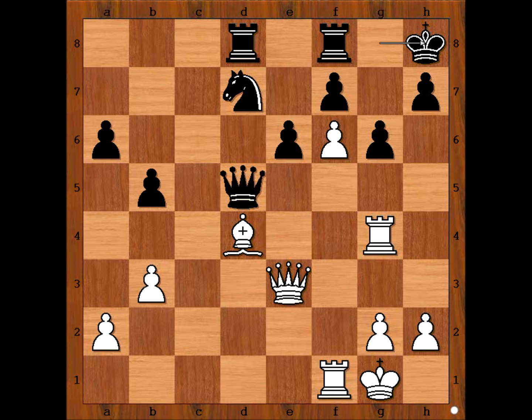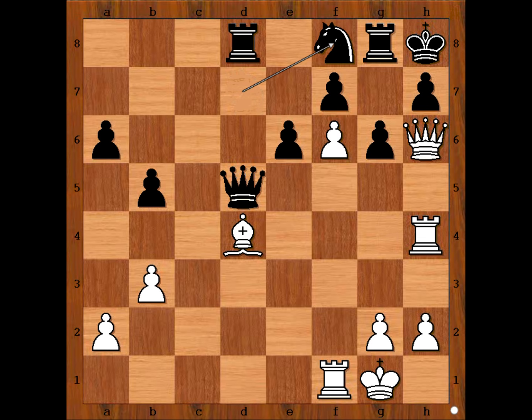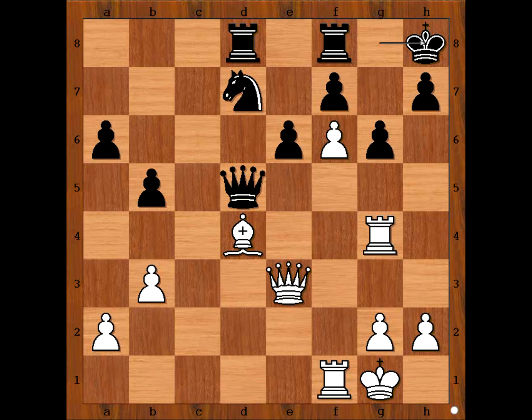Rook to g4, king to h8. One idea is queen to h6, but this doesn't work. If queen goes immediately to h6: rook to g8, defending against checkmate; rook to h4, threatening queen takes on h7; but then knight to f8 and black is okay. So Tal played bishop to b6, intending to deflect the knight. If knight takes on b6, then queen to h6.